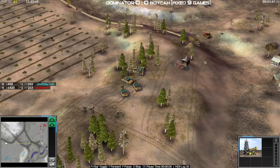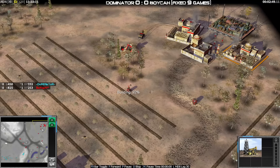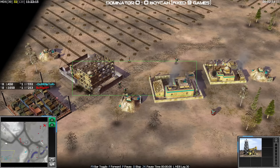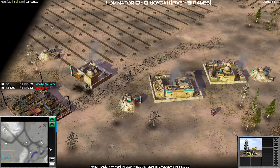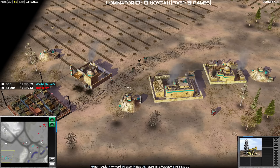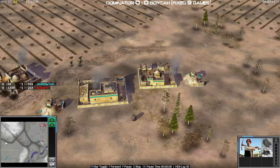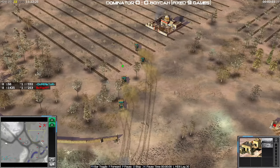I have a load of technicals, probably more than he does, but he's spreading demo traps around and I'm under pressure to make something happen because I only have a few workers — really just one worker. I brought a load of workers over in a bit of a panic.